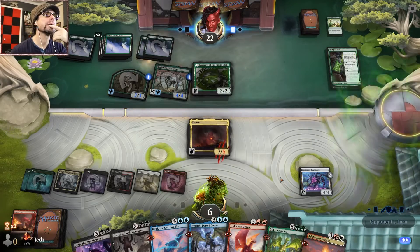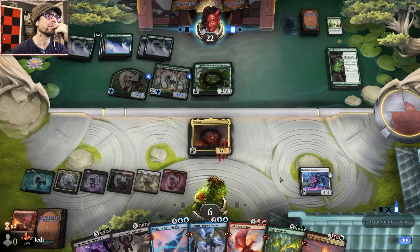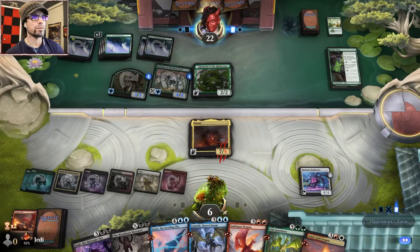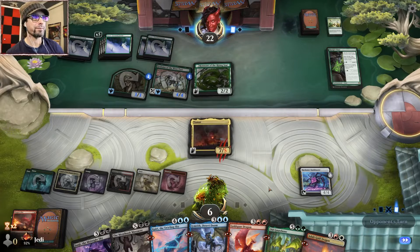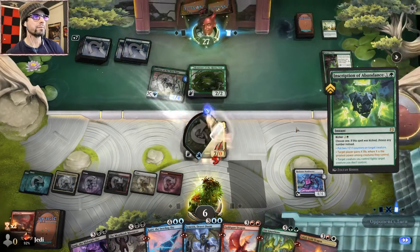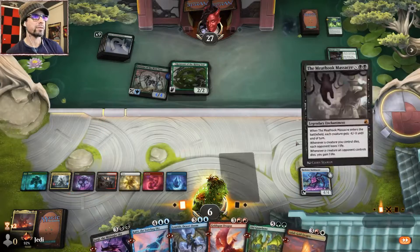Let's see what they do here. Could have defended a little more damage but I think we're just gonna Meathook here. Only problem with that attack is it puts us in a position where we can't necessarily Gnawbone. We could Gnawbone, right? They could put two counters and fight — okay, the inscription. Got it. That's what I was worried about. I thought they had something, but that's okay.